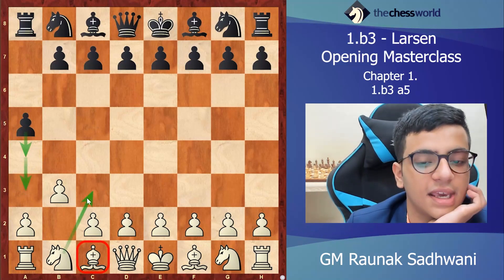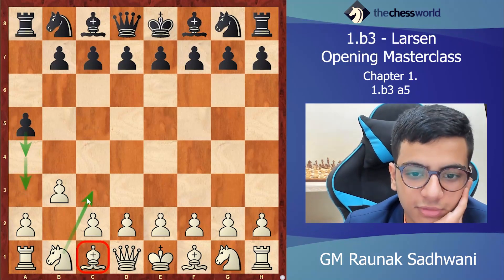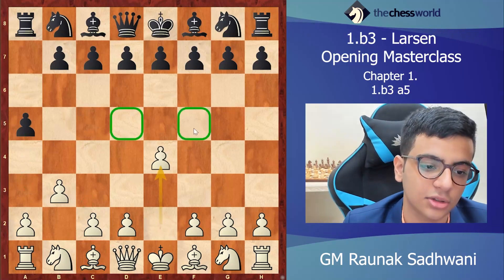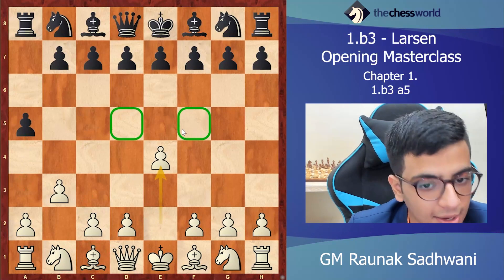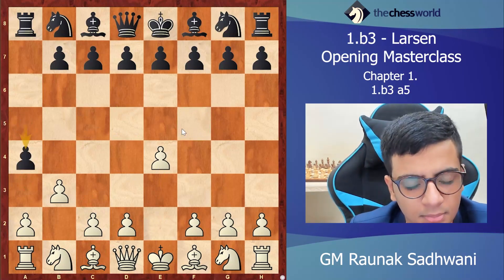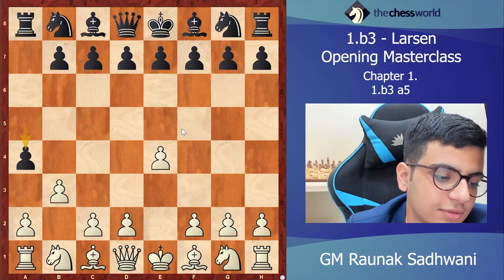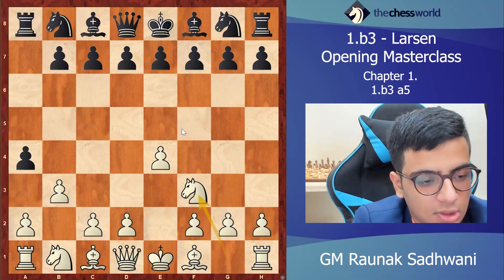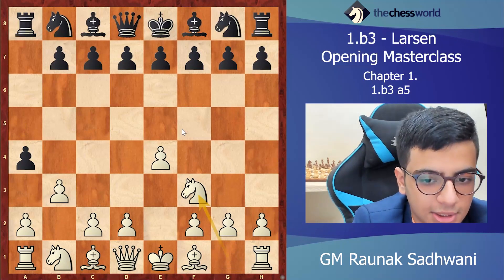So that is the idea of 1...a5. What white does here is play e4, taking the center and controlling these two squares. We let him do what he wants — he goes a4 — and then we go knight f3, because ab3 cb3 is an interesting pawn structure that I will show you later in this video.